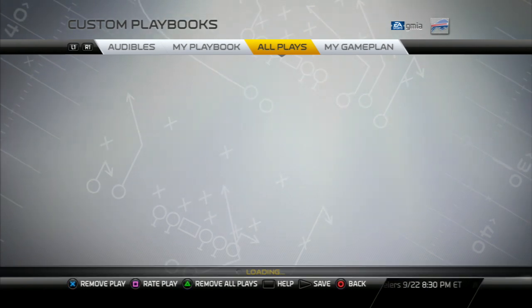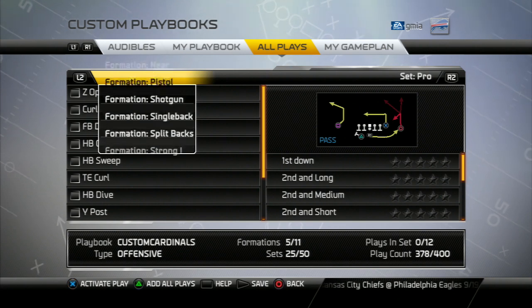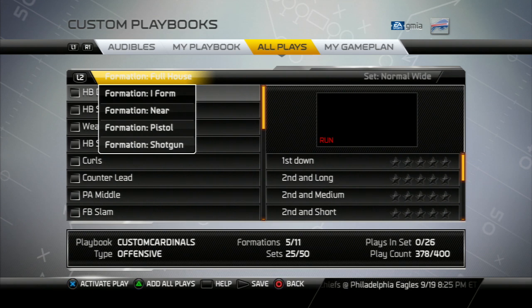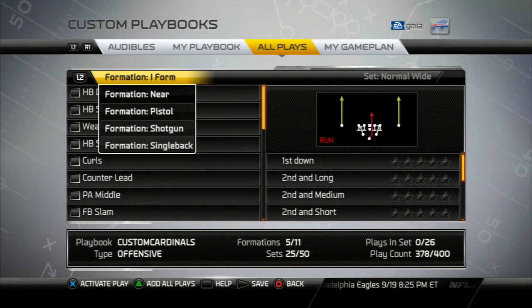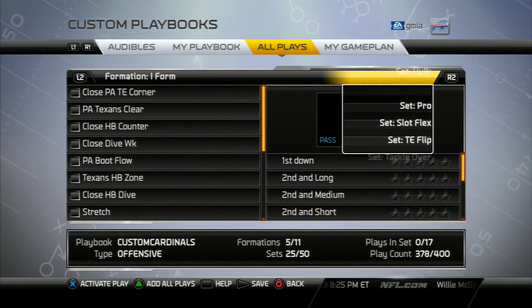Then you go to all plays — this is where you can actually add the plays you want in bunches. You can add all plays, remove plays, do whatever you want. You press L2 to find what you want on this side, then press R2 to get the proper set. For example, iForm has close — you press R2 and all the other sets come up.